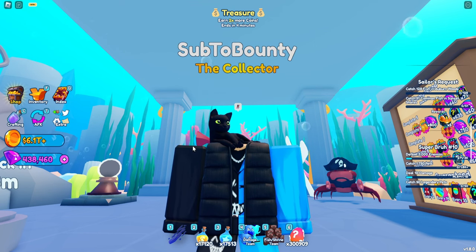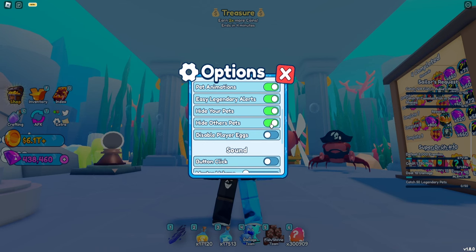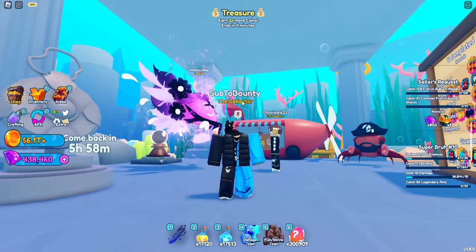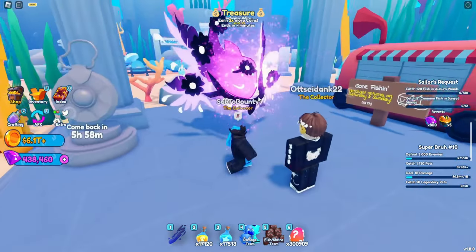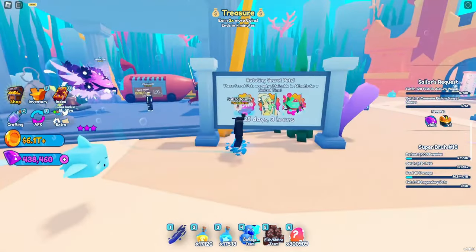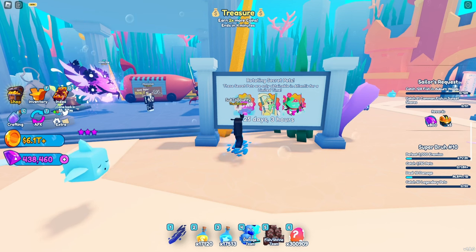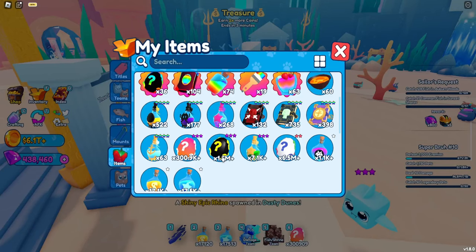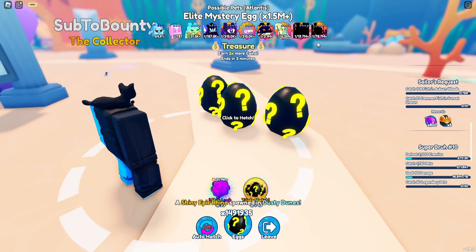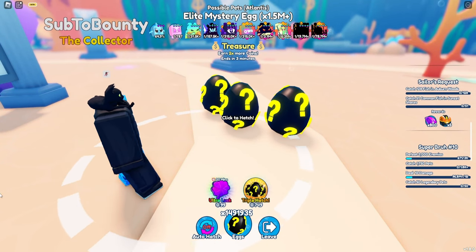Sadly, he wouldn't let me have the pet in my inventory, but at least I'm going to be showcasing it in front of me. If we go to our settings, we can turn Hide Other Pets off, and this is the Infinity Wisp — it actually looks pretty cool. This is the rarest pet you can get; you only have 25 days to get it exactly, which makes it the hardest pet to get. If we open our Elite Mystery Eggs, you can see the chance — it's actually a 1 in 78 million chance of getting it, which is super rare.